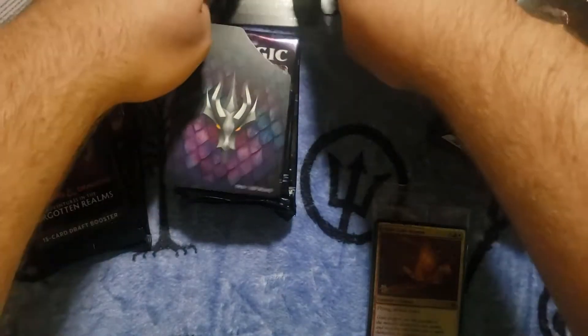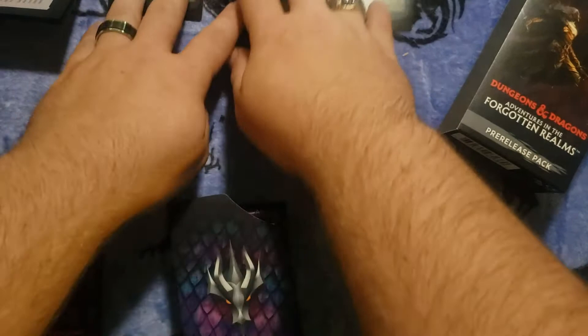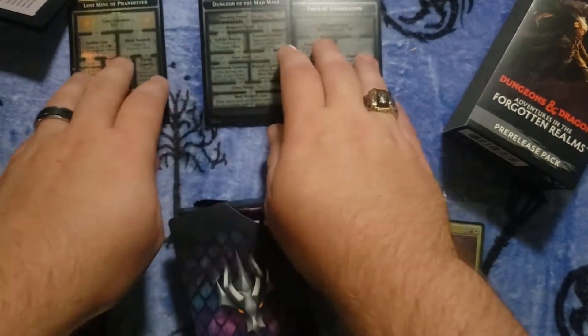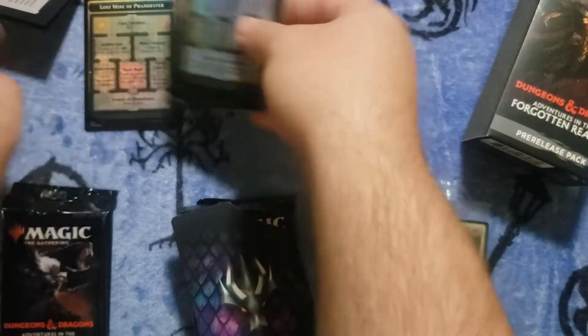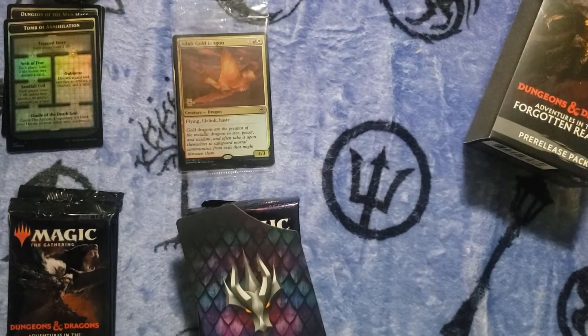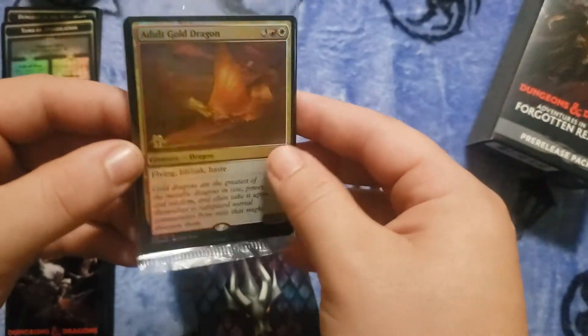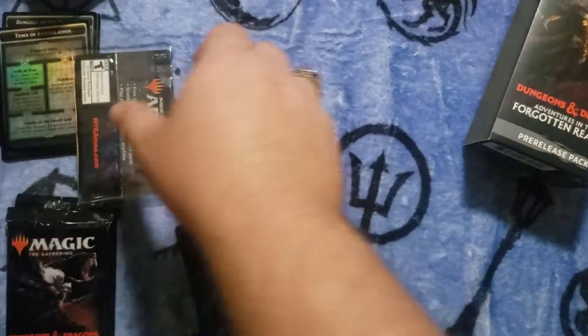I'll have to read about how those work exactly — those are not showing up in the camera. All right, so those are the dungeons. Got a foil — I like it. Adult Gold Dragon, that is my pre-release promo card. Neat.